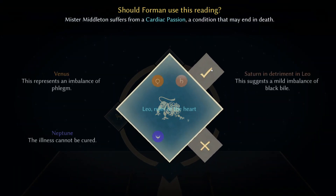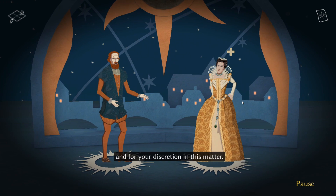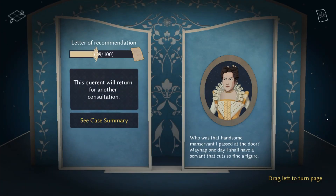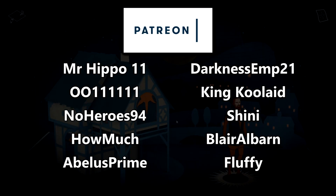So basically, you can just follow the text guide on my subreddit, which I'll link below, to your easy 1000 in Astrologaster. Thank you so much for watching the video. I hope it was helpful. Special thanks to everyone on Patreon for supporting the show. Shout out to MrHippo11, and I'll see you soon. Peace!